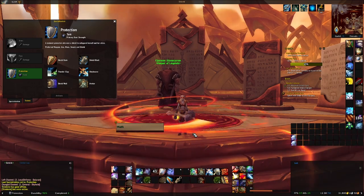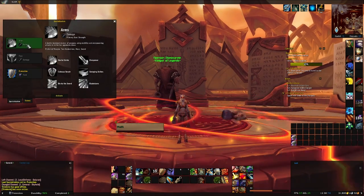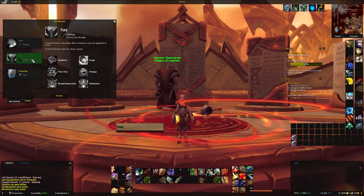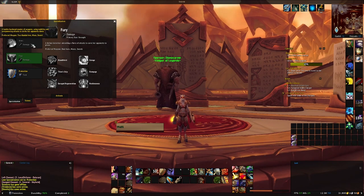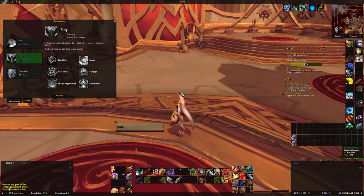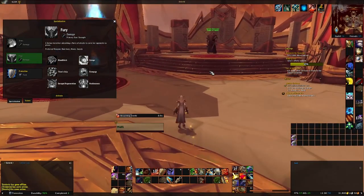Warriors can choose two talents into Arms, a specialization where you hold two-handed weapons in each hand, or Fury, a specialization heavily focused on attacking multiple enemies, in order to switch to a more DPS-based role. Warriors can also provide a unique buff that increases attack power for all party members, a desirable feature for physical damage dealers. Warriors also have a number of fun leaps and dashes built into their kits. Warriors are a melee class only.